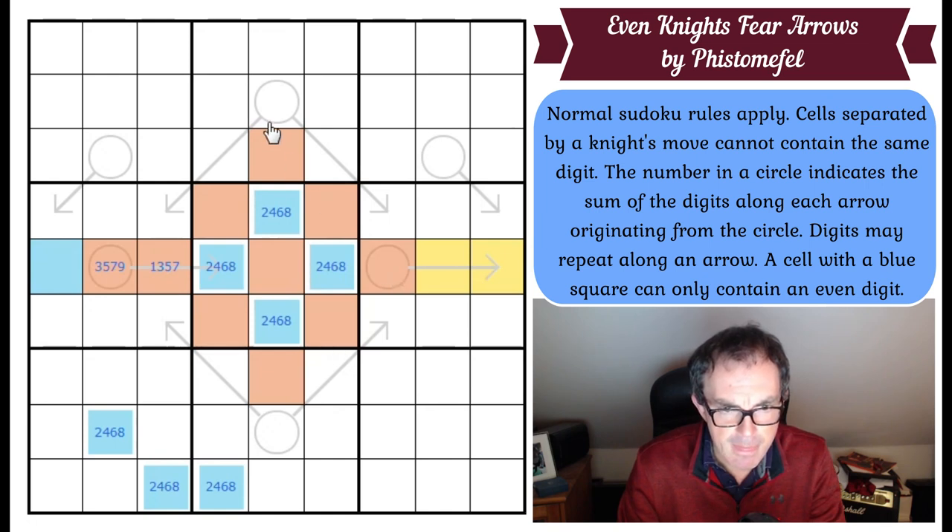Now we're going to have to think harder. I've got three odds in this column. All of these blue ones are seen by this arrow sum. It would be very interesting if this was blue — if this was blue, all four cells would have to be different even digits because all of them see each other. This cell sees that one by knight's move and that one from its box. Similarly, this one sees both of those. If this one is also blue, it sees that one by Sudoku, that one in its box, and that one by knight's move — so this would have to be the fourth even digit.